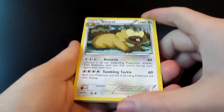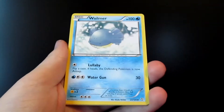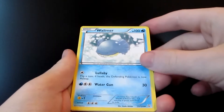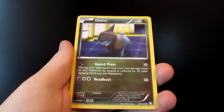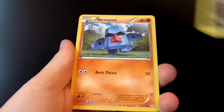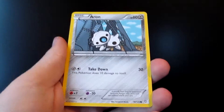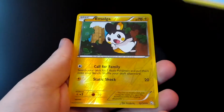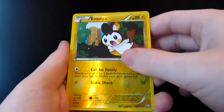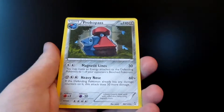So the first one we get is a Bieberle, a Devolution Spray, a Whalemur. That Whalemur has as much HP as the Bieberle — that is awesome. A Dano, Nosepass — I don't like Nosepass — a Vulpix, an Auron, a Time Pull. Our Reverse Holo is an Amulga, and our Rare is a Probopass. That was just mocking me.